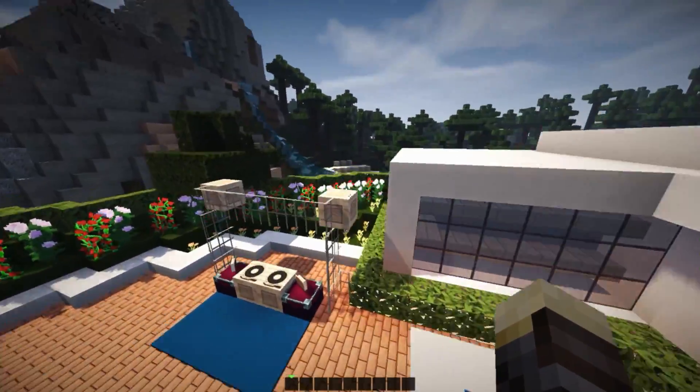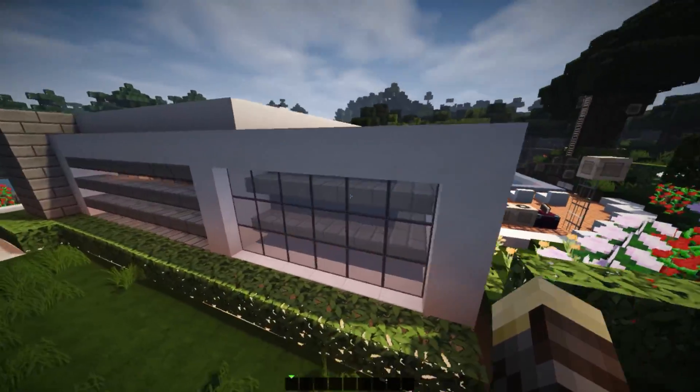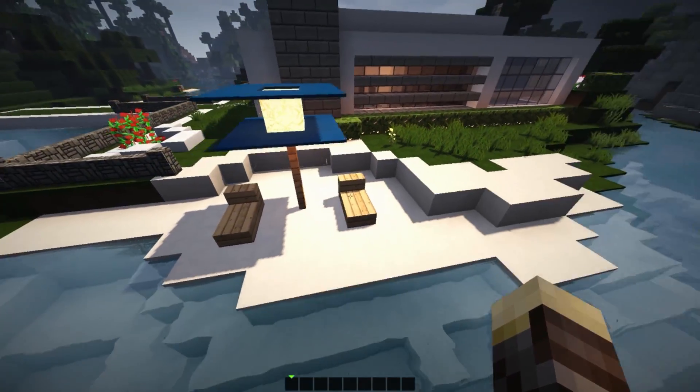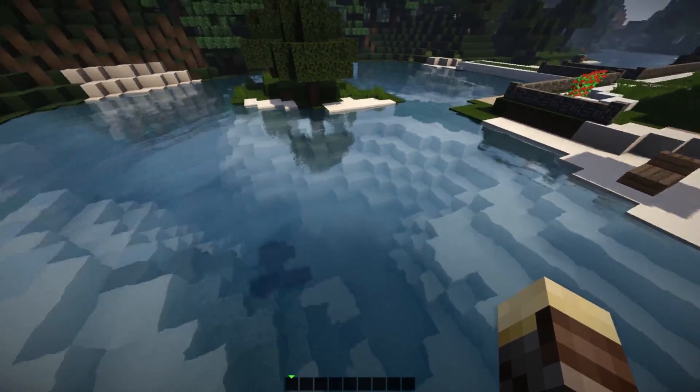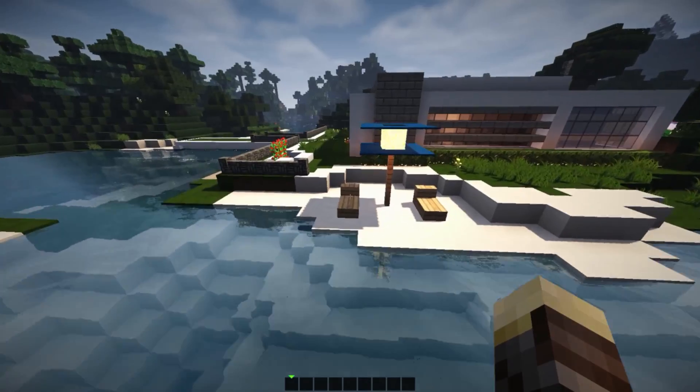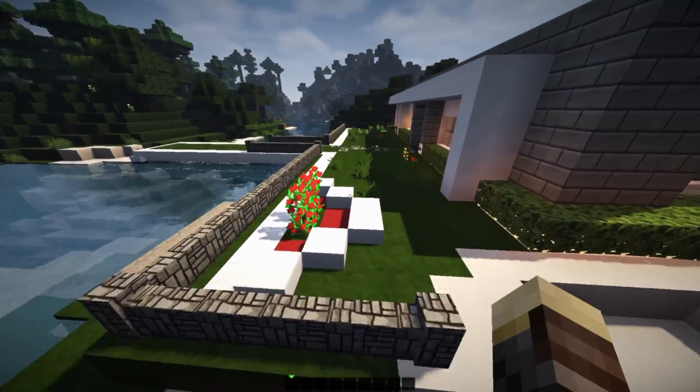We also have some nice decorations on this side of our property — nice windows, features to our building, some hedges, and the beach on this side looks quite nice. It's a small beach but I retextured the areas in the water to be sand, and we have nice areas to sunbathe over here as well.